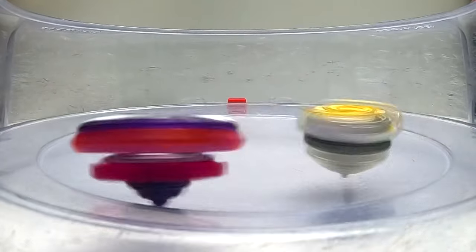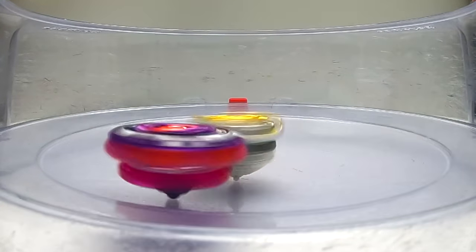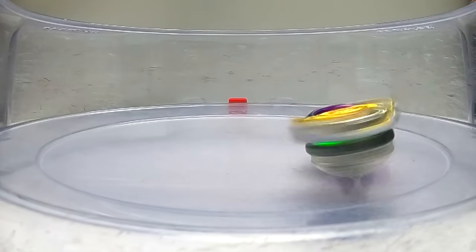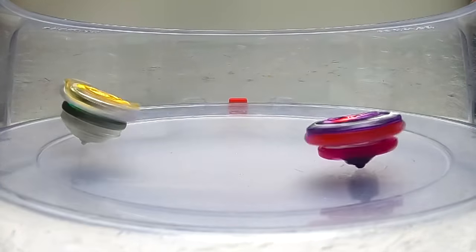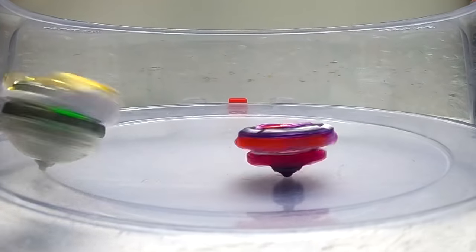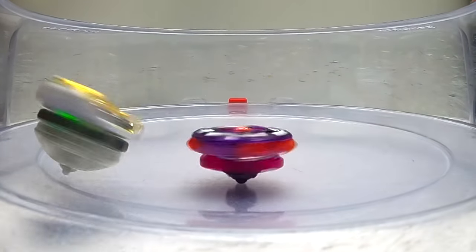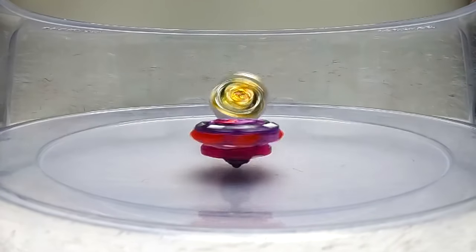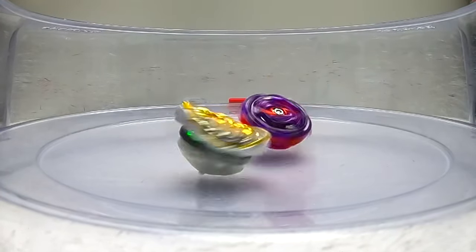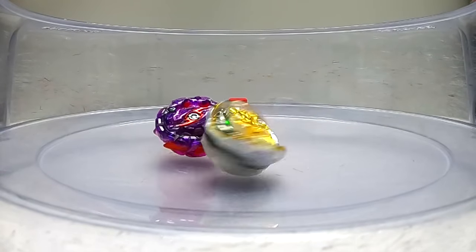3-2-1! Let's see if Tac Longinus can come back and knock out Genesis! Both Beys going in for the attack - Genesis so close to going out! It looks like Tac Longinus is off balance but so is Genesis - who's going to get it? Genesis 3-1!